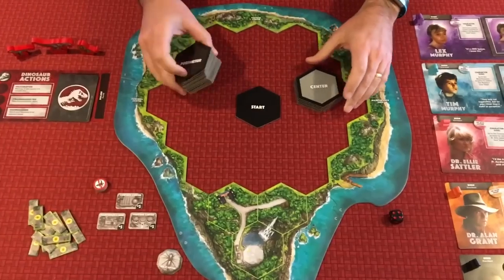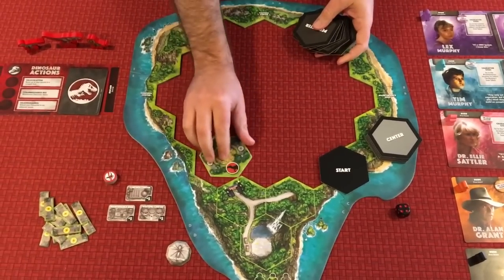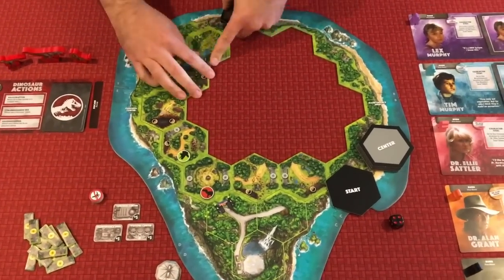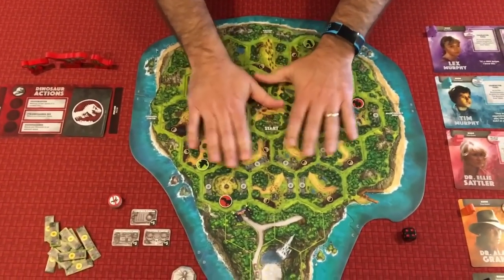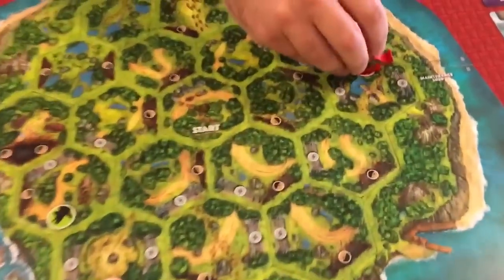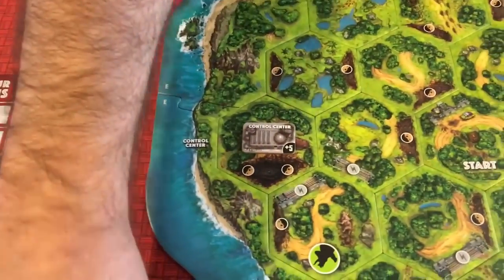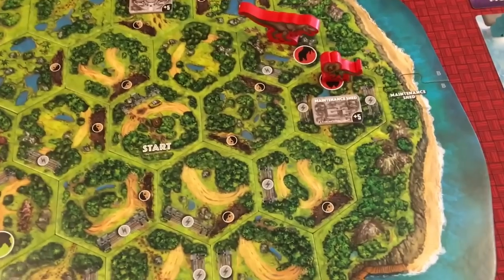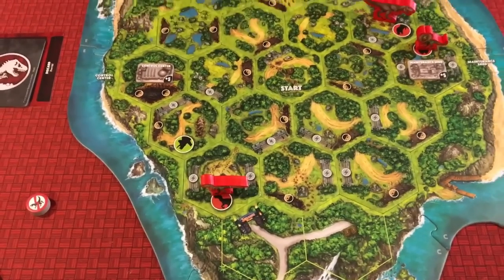For setting up the island you first connect the puzzle pieces to keep it in the same arrangement. You'll have a stack of perimeter pieces, center pieces, and the start piece. You begin by randomly putting out all the different perimeters. The dinosaurs take their place at their starting spots. The control center is always in the same spot, and the maintenance shed and visitor centers are in designated spots. The Dilophosaurus starts near the maintenance shed.